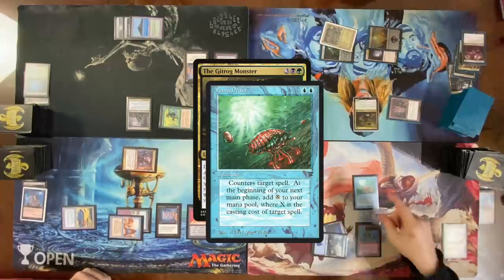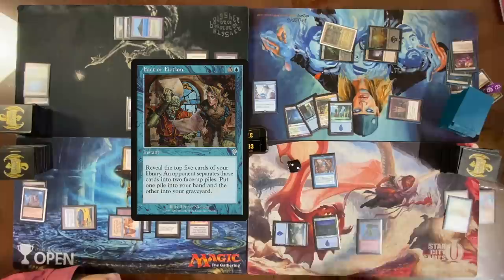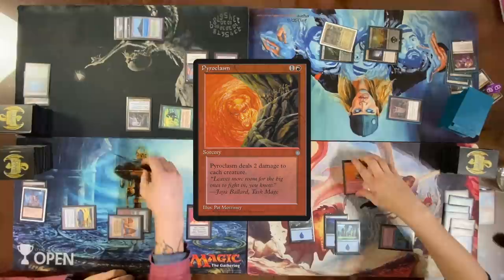My turn — go to draw. I will get five mana this turn. Cast Fact or Fiction — I'm gonna take all four lands. Cast Frantic Search, draw two, discard Arid Mesa and Exotic Orchard. Untap, use the last mana and a red to cast Pyroclasm. Pass the turn.